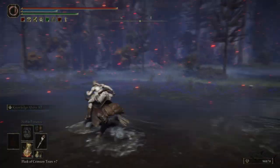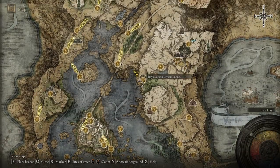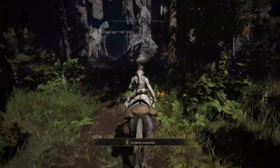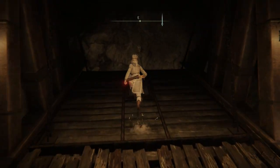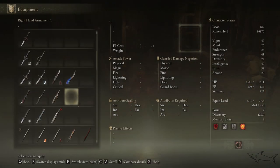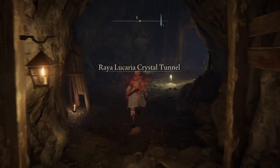Let me show you where I am on the map. From this location it's a little bit hidden. It will be right over here at the base of the mountain — that is the cave, that is the tunnel you have to enter. I'm going to guide you step by step to the mini boss that we have to defeat in order to get that bell bearing. So, Raya Lucaria Crystal Tunnel.